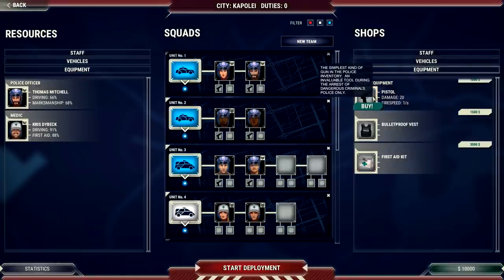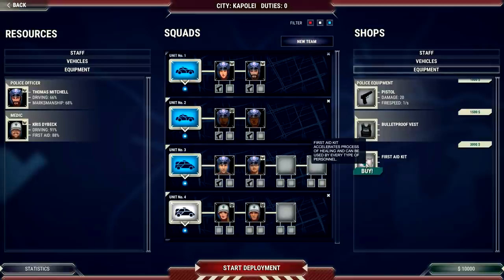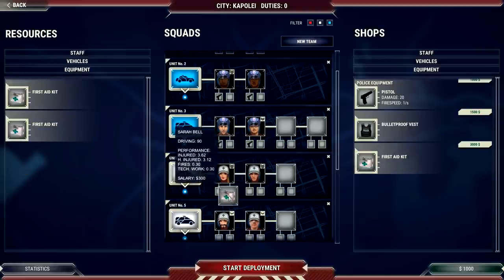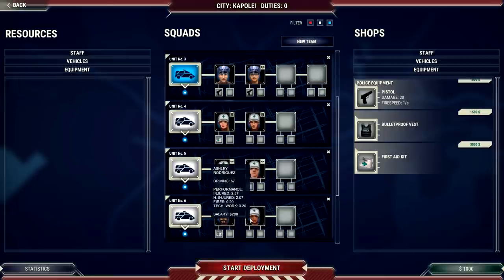We have equipment to purchase here too. Every officer needs a gun for dangerous criminals, and there's also a bulletproof vest that can absorb deadly bullets. There's also a first aid kit that accelerates the healing process and can be used by every type of personnel. I'll put those on the ambulance drivers. Each item costs three thousand dollars and we only have ten thousand, so we'll put one on each vehicle.